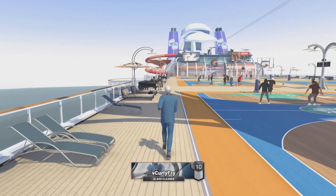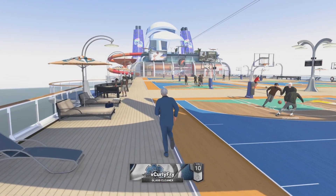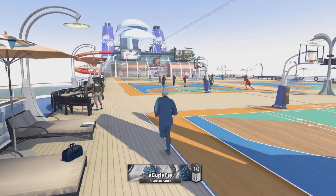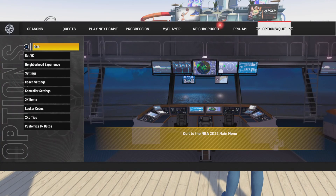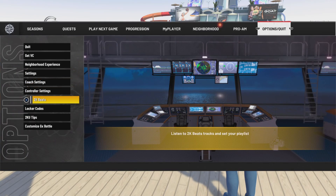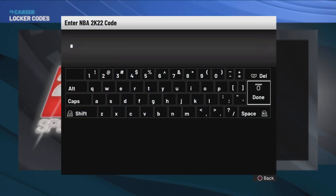How's it going everyone, Curly Fry here back with another 2K22 video. In this video I'm going to be showing you guys a free locker code for your MyCareer. What you want to do is go to locker codes when you're in the neighborhood, or once you're in the MyCareer screen — you don't have to be in the neighborhood, but if you are just hit Options and go to locker codes. Once you are there, you want to type in the locker code that I am typing in right now.